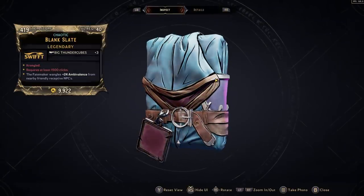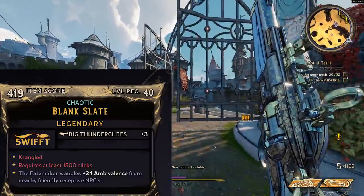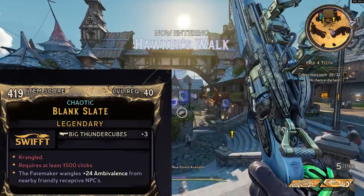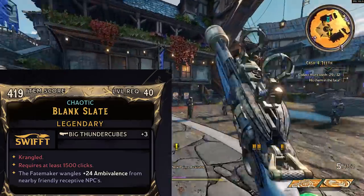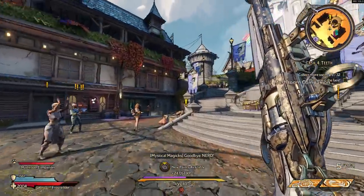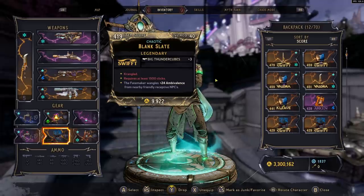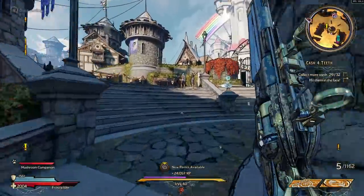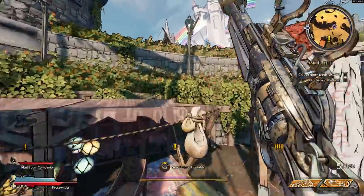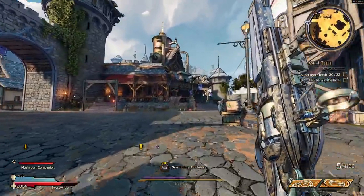I forgot to mention the Big Thunder Cubes Ambivalence - the Chaotic Slate. As far as I can tell, this does absolutely nothing. I'm curious if any of you have found anything - maybe it's like the ability damage one where I originally thought it did nothing but there actually is something. I thought maybe at vending machines it would reduce item costs, or maybe in the reroll machine. It says you get Big Thunder Cubes and the Fatemaker wrangles ambivalence from nearby friendly receptive NPCs. If you guys have any idea what this means, let me know. I've also reached out to Gearbox with no luck - I just want to know what it does. Let me know if you have any thoughts. Catch y'all in the next one - take care, peace.